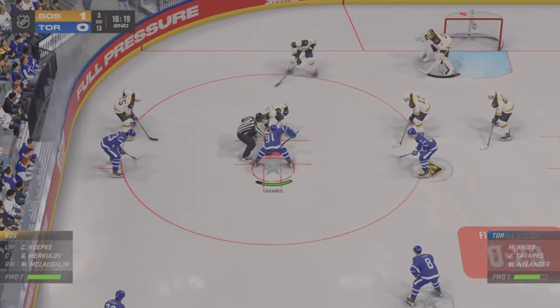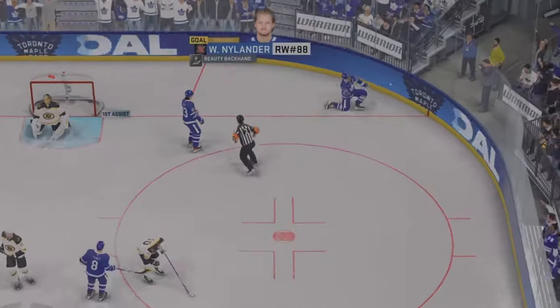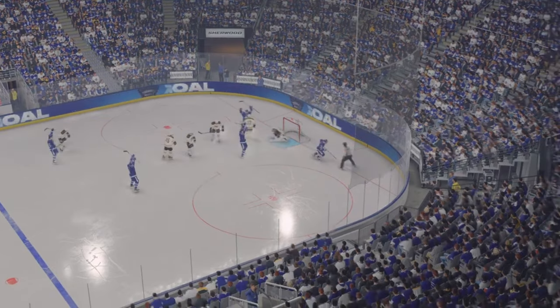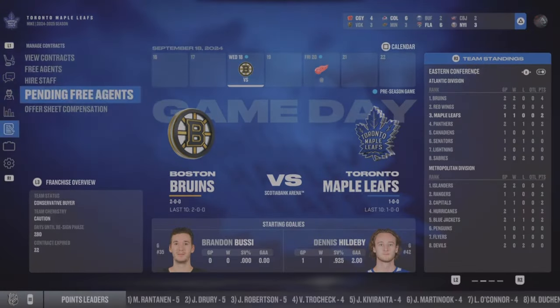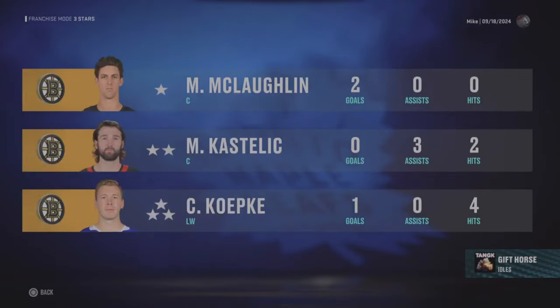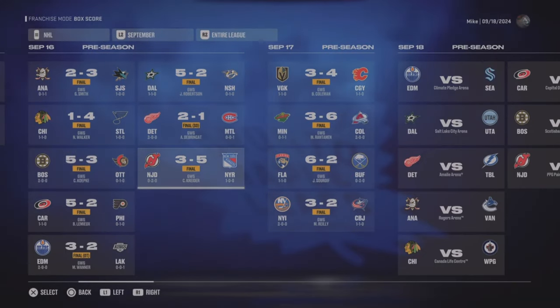Overall, of all the game modes, Franchise Mode seems to have gotten the most love and care — which is what I wanted. I've always said in my previous NHL reviews they should focus more on Franchise Mode since that's where I spend the most time. They haven't added GM Connected yet, which surprises me, but you can still do roster sharing and create fantasy rosters using alumni and old-school players. You can also interact with players to switch their play style or positioning, though this can decrease morale — I like that open-endedness.